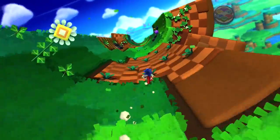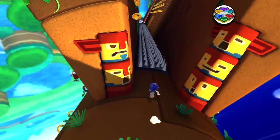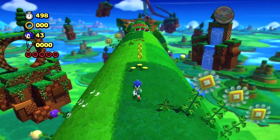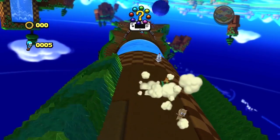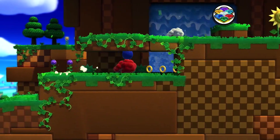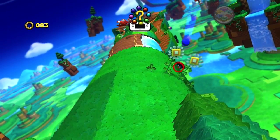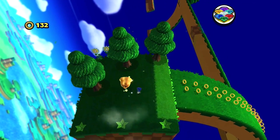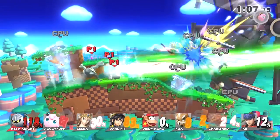By far the most unique first level on the list — debatably ever — Windy Hill introduces a lot of elements exclusive to this game. My favorite part is how much there is to explore in what seems to be a very small platform. For example, right when the level starts, if you go 180 degrees from your starting point, you can find a brand new path to reach the goal a different way. The main reason why this level isn't higher is because of the 2D segments, which feel rather mismatched with the control scheme. But that doesn't stop the good parts of Lost World from shining through. This level even gets some extra points for its inclusion in Super Smash Bros. for the Wii U.